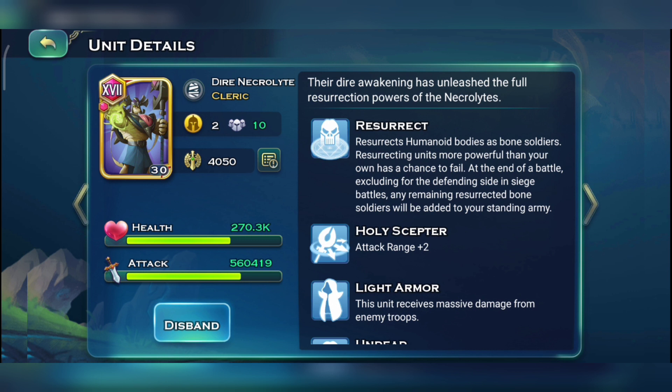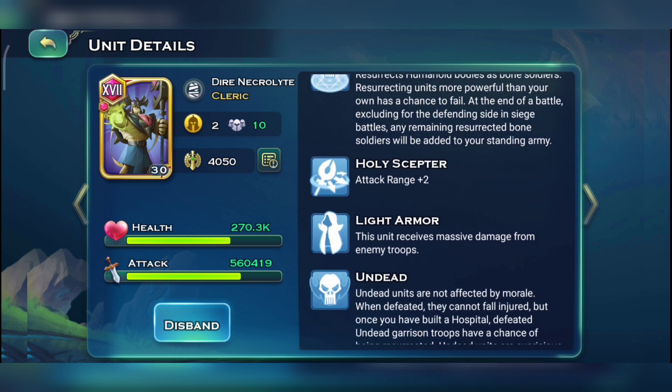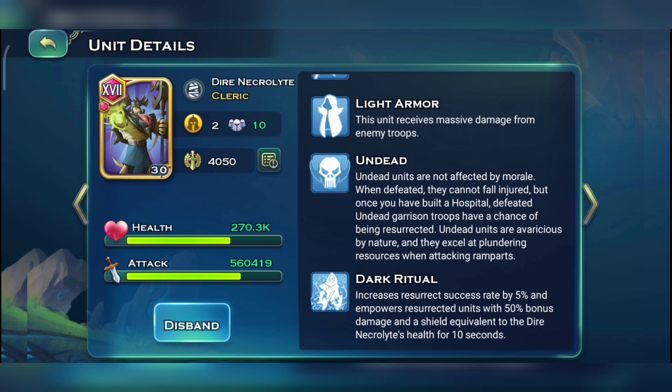For the first skill we got Resurrect — mummies are gonna be resurrecting humanoid corpses. If you are fighting against a ranged unit it's gonna resurrect to a Diabolus, and if you are fighting a melee unit it's gonna resurrect to a Stalker. We'll be doing an in-depth resurrection guide in the coming week. Next skill we got Holy Scepter, giving us plus two to attack range.